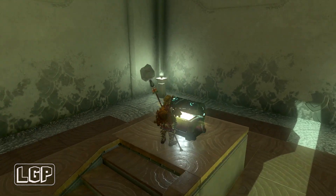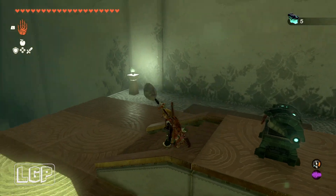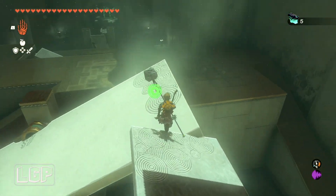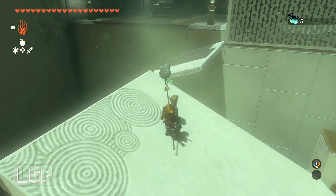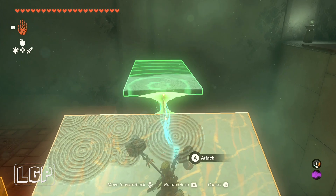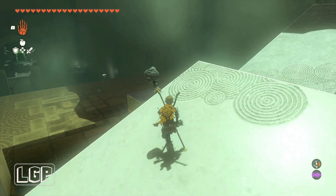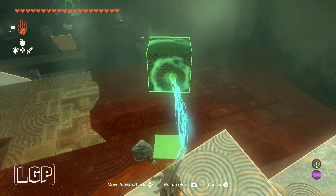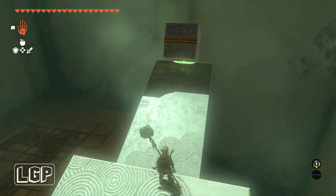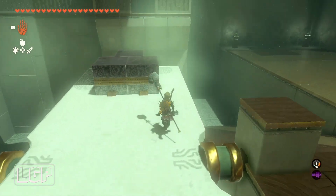Finally we're going to tilt the platform the other way. You can see there are three blocks on one side and they're non-movable, so you won't be able to adjust that way. So what I did was I got this platform here once again and glued it to the side exactly like this, then I got the block and glued it to the edge of the other platform — that was enough weight to tilt the platform the other way and then I was able to go and get the Light of Blessing.